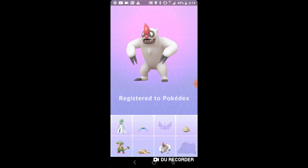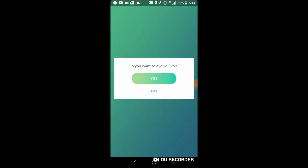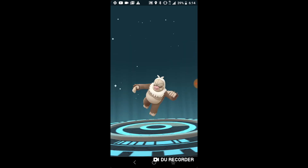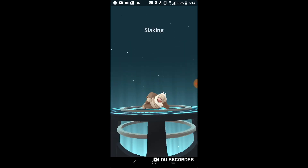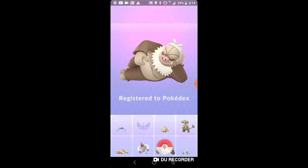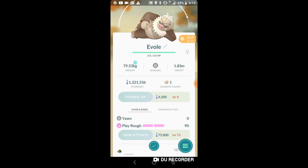Vigoroth is going into the Pokedex — that one was a very long one to save. 1536 CP, which means Slaking is going to hopefully be a new 3000. Let's go — another 3000 hopefully. I didn't calculate this one, but 2400. These are the best evolutions we've done ever.